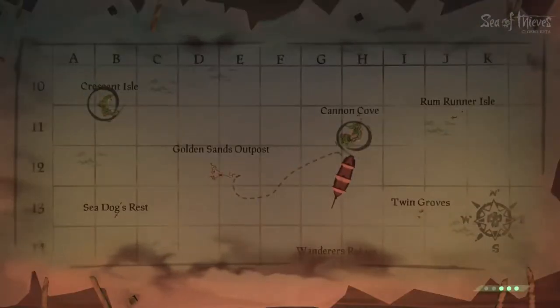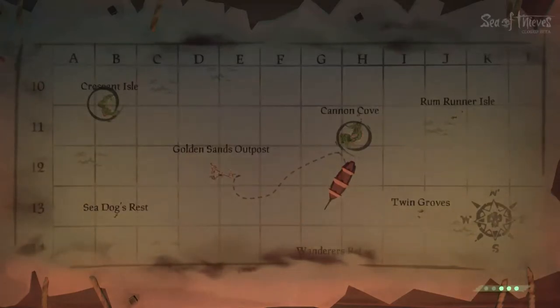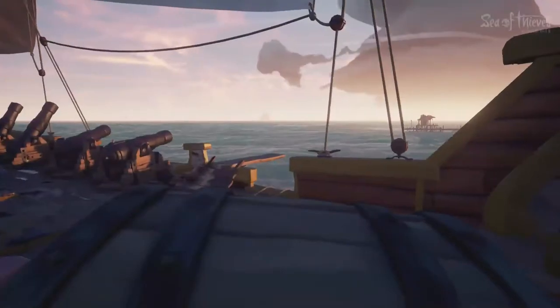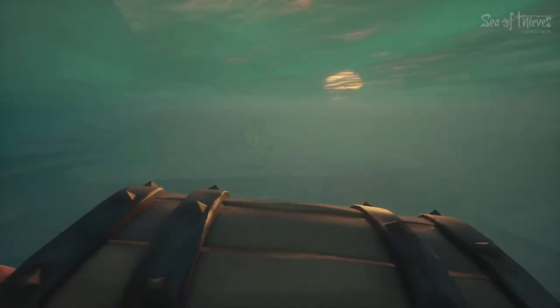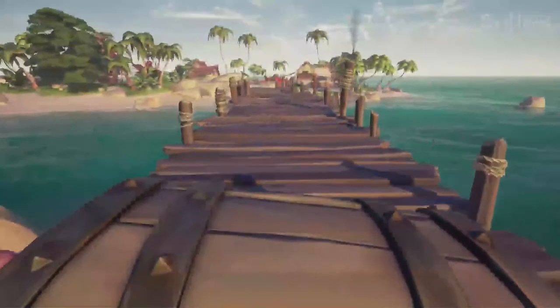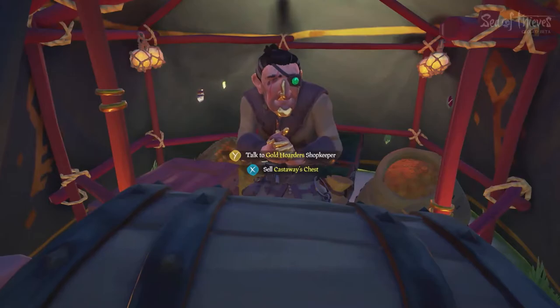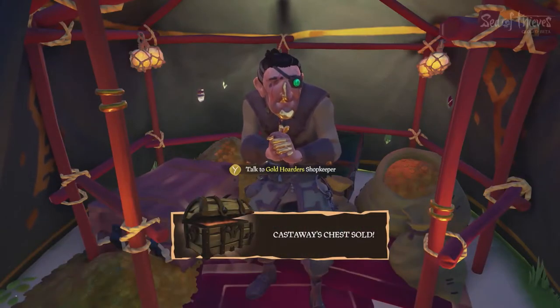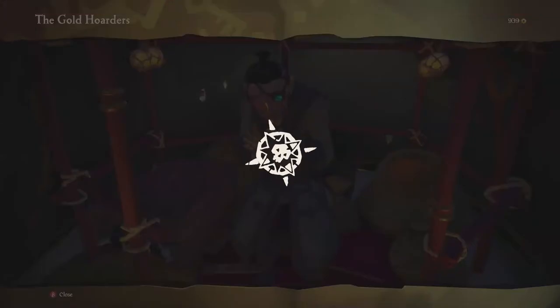Once you have that treasure on you, you're going to look for the nearest outposts. Outposts are places where they have shops and different kinds of things. I'm going to jump off the boat, swim there, and look for the shopkeeper. Once you sell your treasure, you get gold from it — it depends how much. Sometimes it goes up to 100, 60, or 80.